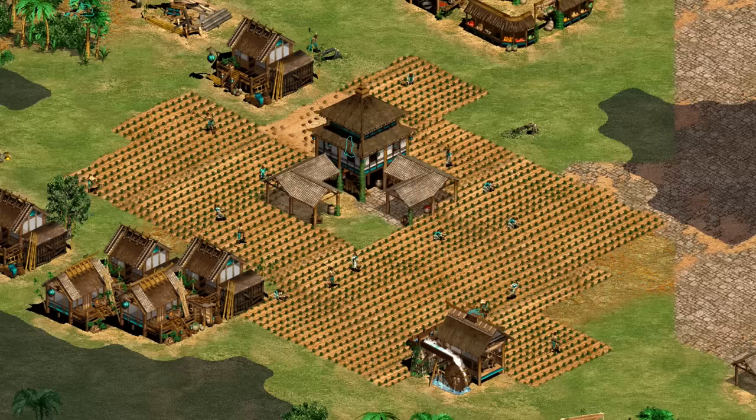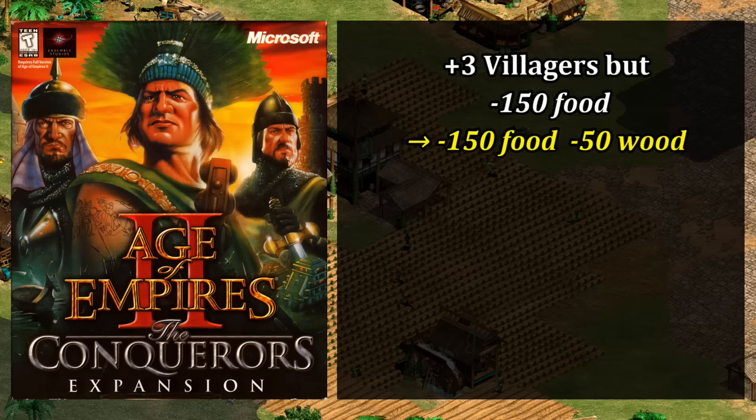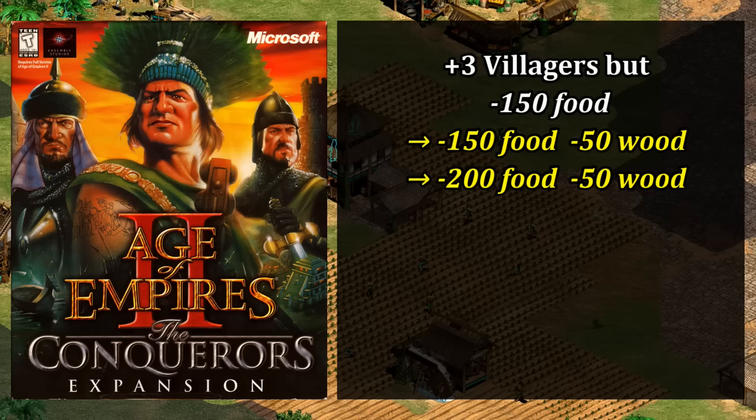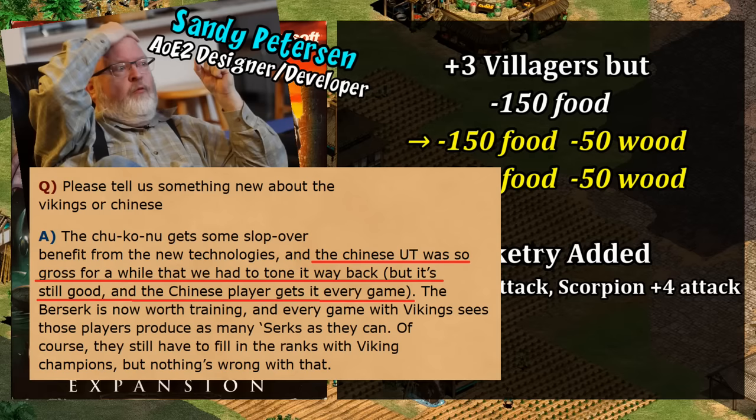The original impression that players and devs seemed to have was that Chinese were a little too strong in Age of Kings thanks to their extra three starting villagers, and that became a focus in the Conquerors expansion the following year. In that expansion, their first big change was their starting resources were dropped by 50 wood on top of the original 150 food, which was quickly patched to minus 200 food, meaning they couldn't even queue a villager at the start of the game. This is also when unique techs were added, with Rocketry being introduced in Imperial Age, giving scorpions and Chu Ko Nu even more attack.